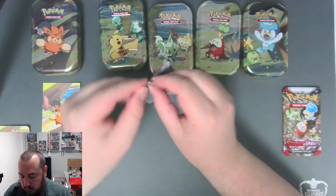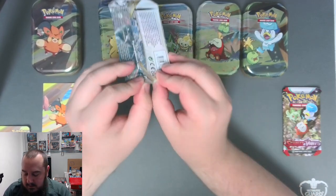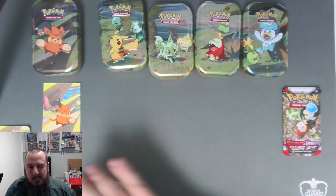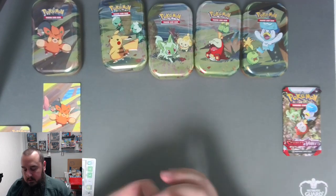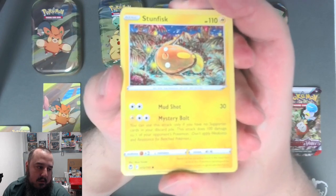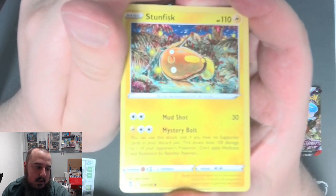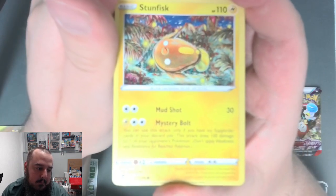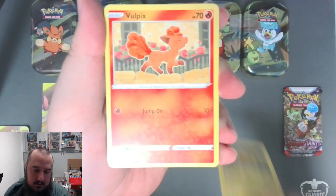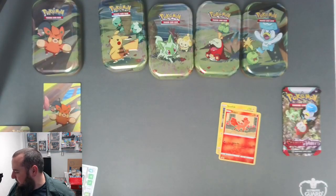Silver Tempest - what are we hoping for? Obviously I think the big hope is that alt art Lugia, but at the same time I'm not sure if Lugia is holding its value anymore, honestly. Alright, so we are starting off with Stunfisk - as soon as the camera focuses, don't look over there, look here, only Stunfisk matters. We also got Vulpix and Snom - the camera is struggling to focus.